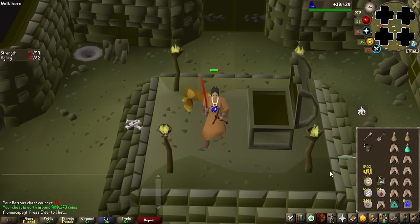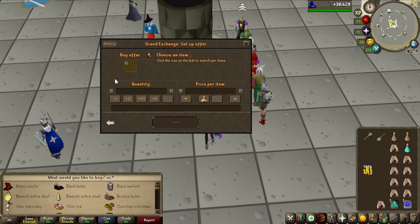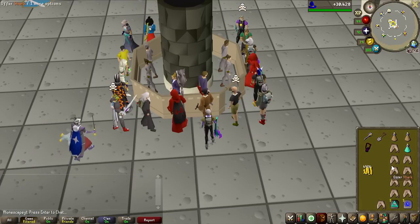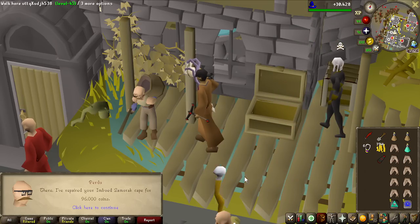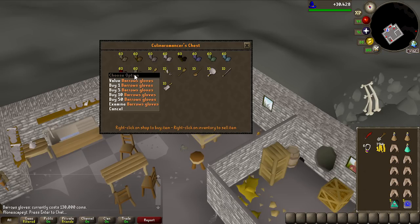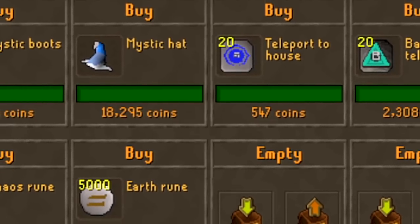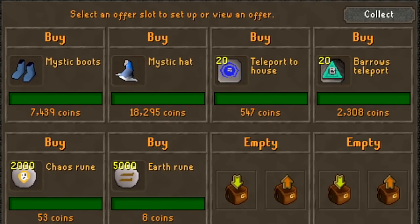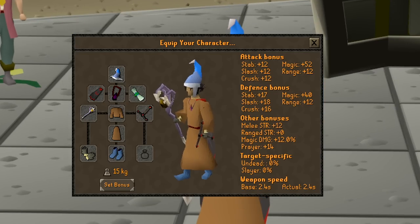We sold everything and we have almost one million GP. So let's go ahead and buy the Occult Necklace - it is 500k almost exactly, and this one is such a strong magic upgrade, giving 10% more magic damage. Let's now spend the 96k to repair the Saradomin imbued cape - 2% more magic and 15 accuracy as well. And of course you cannot forget the Barrows Gloves for 130,000 coins. I also went ahead and bought Mystic Boots and Mystic Hat, plus 20 more teleports and 1,000 more charges for my Scepter. We also bought a Peaceful Blessing for one prayer bonus.